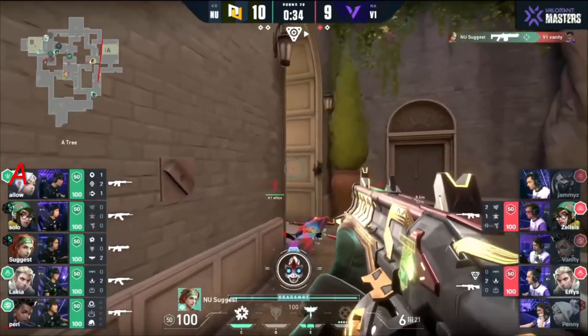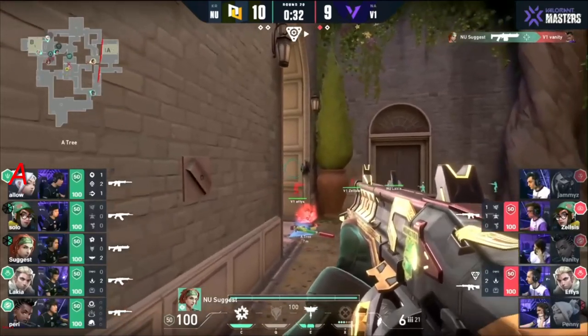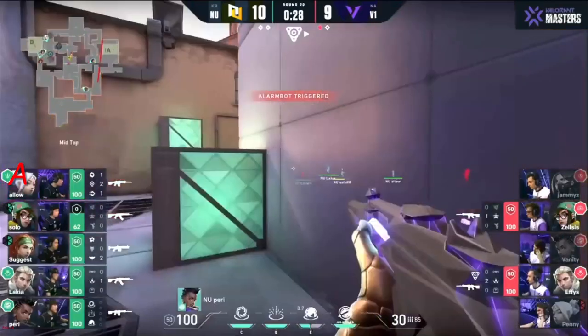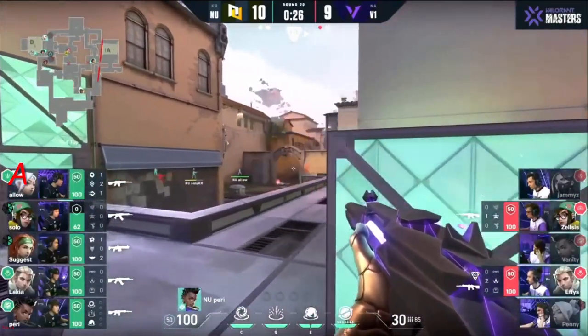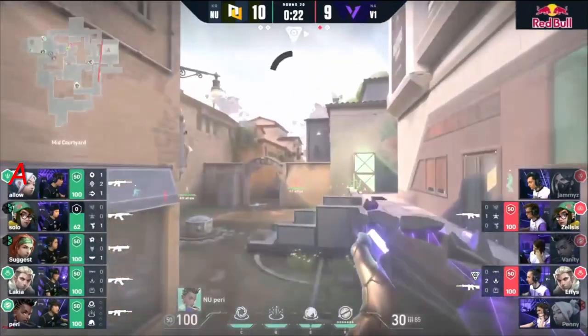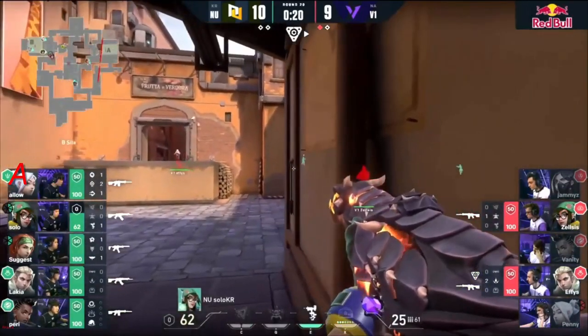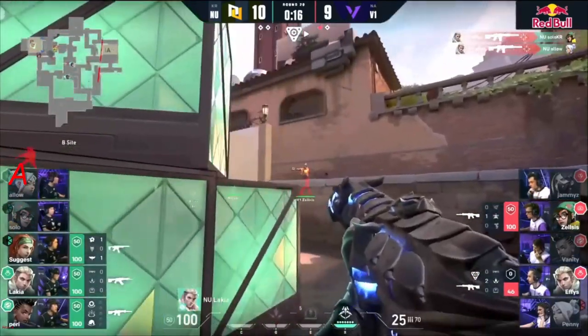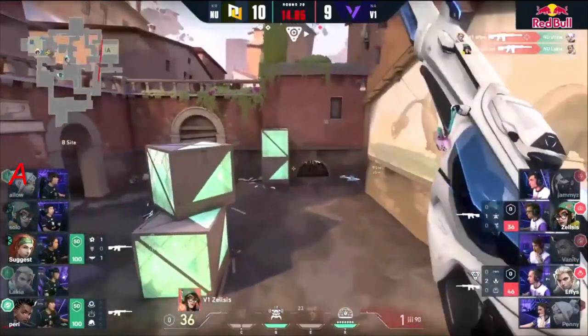Allow already taking care of Jamies, waiting for Vanity as well — getting a taste of his own medicine. The Judge cleans him up. For Version One — just not a whole lot of room to work with, not a whole lot of room to breathe. New Turn's defenses have held up very well. Of course as I say that — Effies gets a two-piece to drop Solo and Allow. Lakia as well.